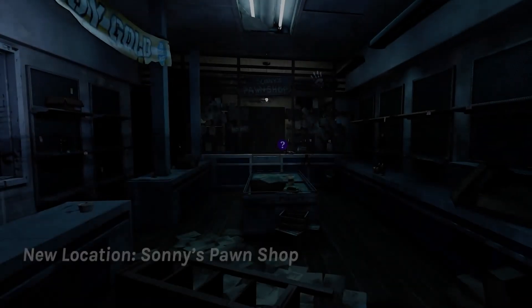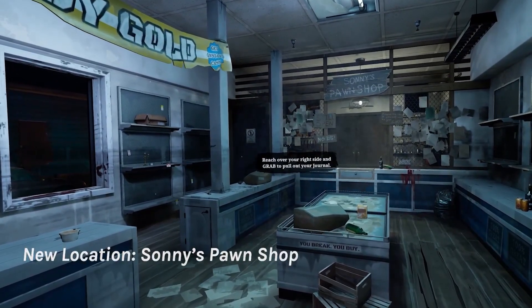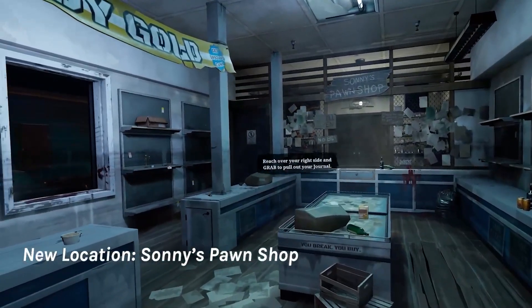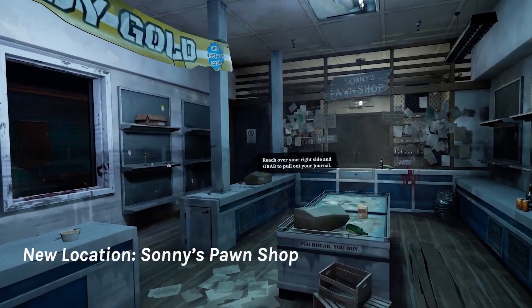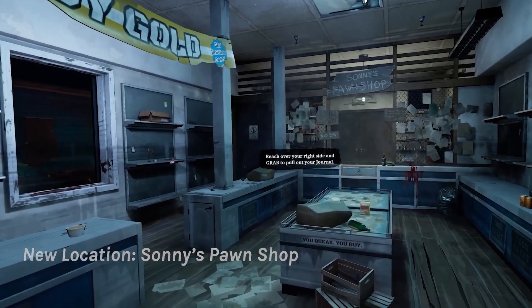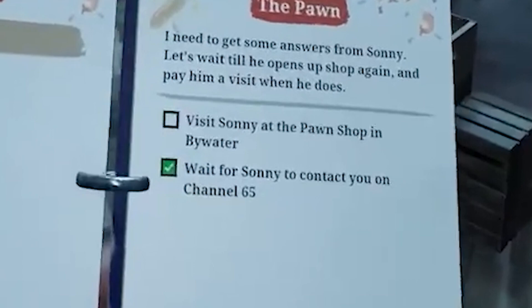The first clip shows Sonny's Pawn Shop, which has been hinted at throughout Aftershocks and referenced in the files. This looks to be very early on in the game, at least from a gameplay standpoint, because there are a bunch of in-game hints as well as a mantle tutorial. It also appears there's a new radio station, channel 65, where you reach out to Sonny and he tells you where he is in Bywater before you go meet him — that's the pawn task.